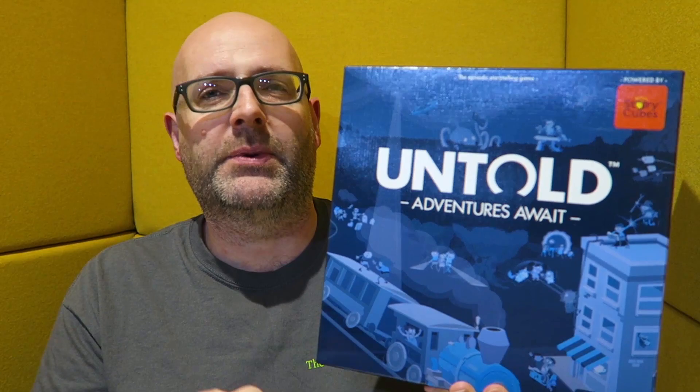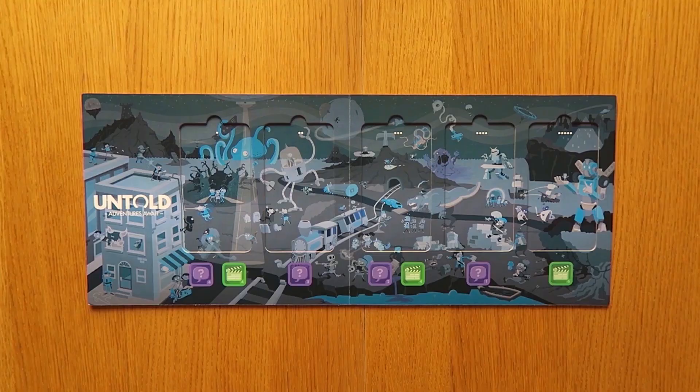Welcome to the how-to-play video for Untold Adventures Await. I'm Michael from the Creativity Hub and I'm going to be running you through setting up and playing the game. Pretty much anything can happen in Untold as you create episodic adventures that take place over the course of five separate scenes filled with thrills and spills, danger, and above all exciting adventure. Using a combination of Rory's Story Cubes, special cards, and your own collective imagination, you are going to become the heroes of your own story. Think of Untold as your favorite TV show, except rather than just watching, you control the action.